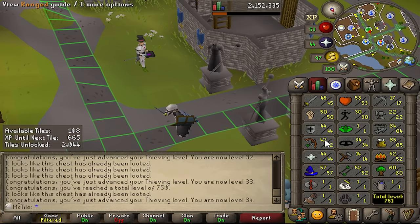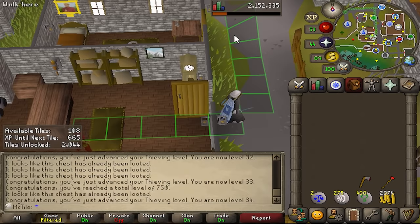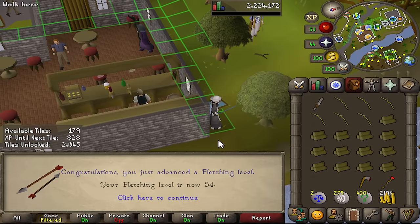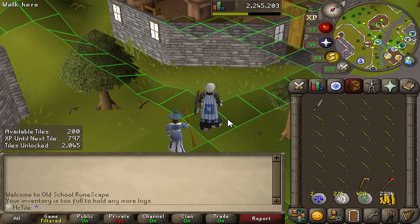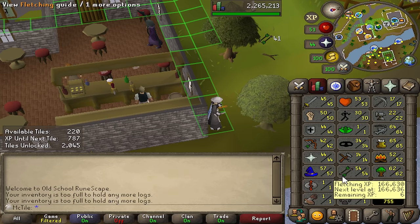I'm really satisfied with 400 natures. I'm only three fletching levels away from making maple longbows right now, and I really want to use my nature runes on maple longbows — I'd make a lot of money doing that. They alch for significantly more than willow longbows, and I'm desperately still in need of tiles. 61 woodcutting — dragon axe unlocked, as if I'm going to get that. 54 fletching — one more level to go and we can move on to maple logs. We're up to 200 available tiles now and I've made another 20k while doing this.